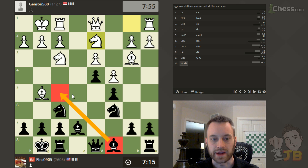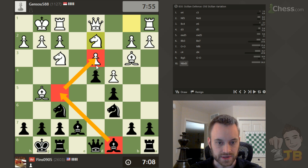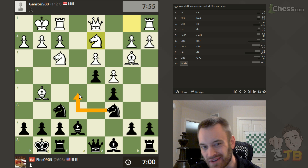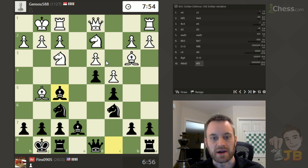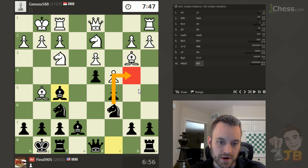So I'm thinking Bishop F5 — I like that destination square because it comes with a gain of time. Anytime you can develop and also gain time, force your opponent to respond to a threat, it's usually a good thing. I'm not as high on Bishop G4 anymore, because again I don't have that Knight D4 move. I have Knight E5 I guess, but White looks pretty solid here, especially with the Knight backing it up. So I think just Bishop F5, hit that pawn, see how White reacts. Maybe I can think about Knight B4 as well to increase the pressure.